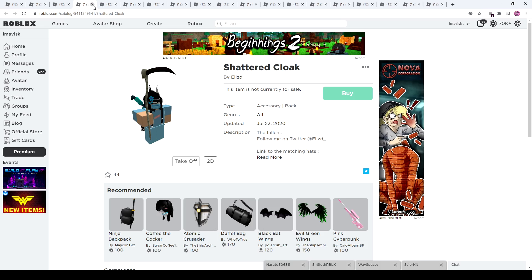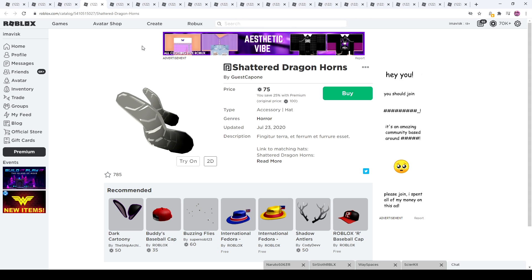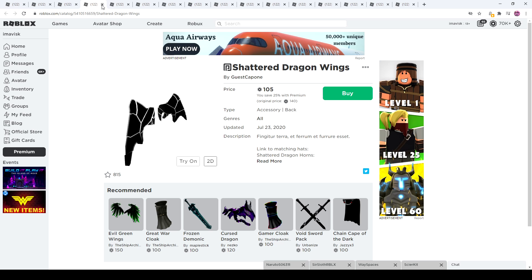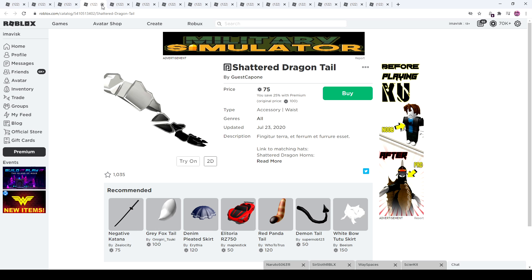Back accessories will mostly be around 100 Robux, and the mask is probably 50 to 100 Robux. Next up are the Dragon Horns — 75 Robux without premium, 56 with premium. Dragon Wings are 140 Robux without premium and 105 with premium. The Dragon Tail is 100 Robux without premium and 75 with premium.